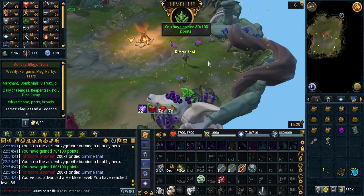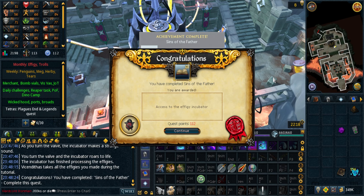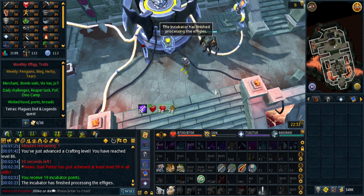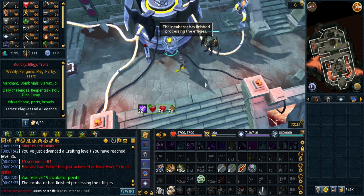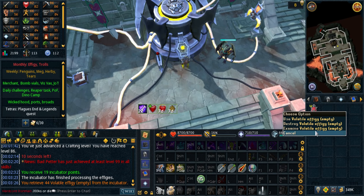Another herblore level coming in — 86 this time. The end of the month is coming up so I decided to do Sills of the Father for a new monthly. This effigy monthly is the best one — gives you effigies which is extra XP for minimal effort. Anything to speed up skilling is good in my book.